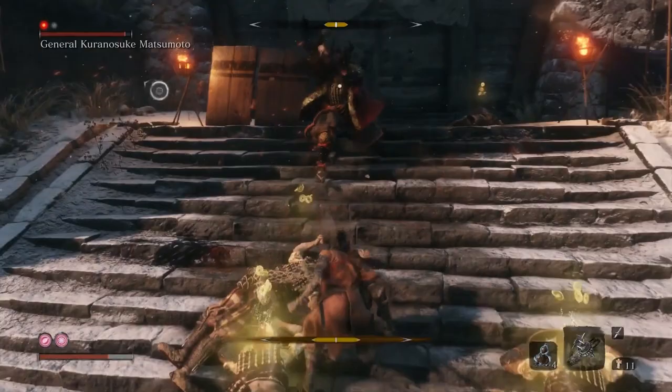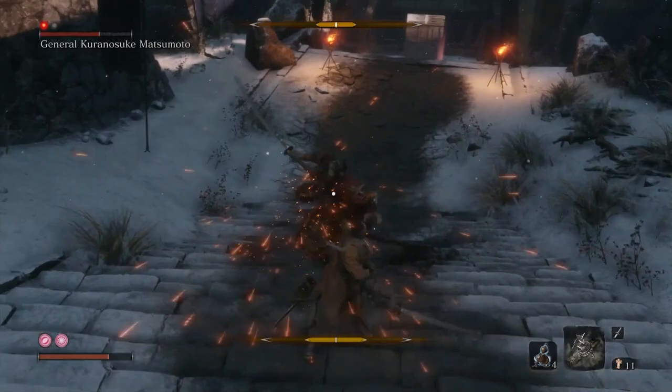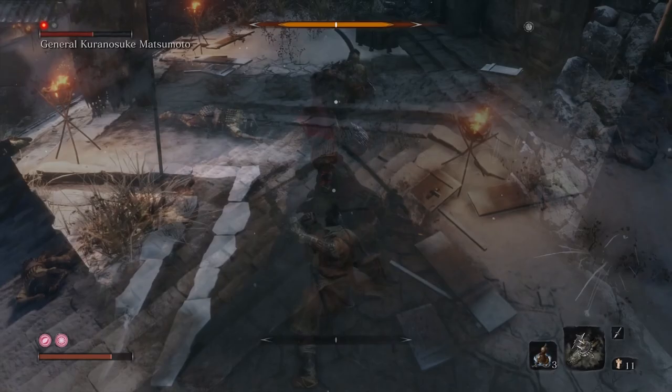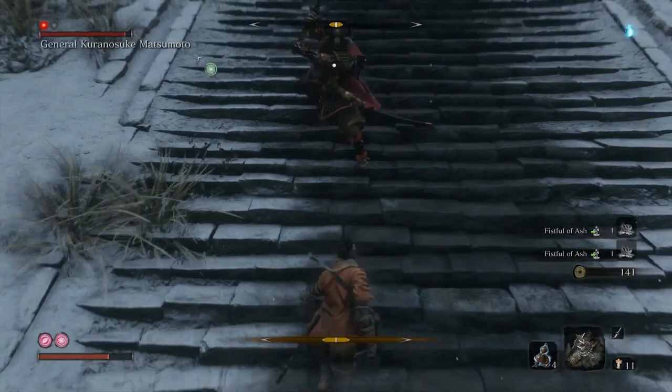This general has the same moves as the general after the Chained Ogre in the Ashina outskirts, so he will be doing the vertical and horizontal combos, the knockback followed up with a kick or a swing, the perilous sweep and thrust attack, and also a grab when you are healing or when your posture is broken, so dodge away. He also does the uppercut with his sword, the leap attack, and the stance to regain his posture.